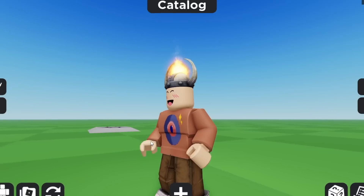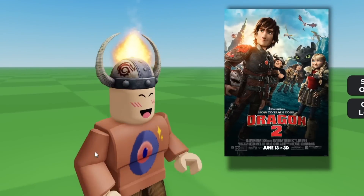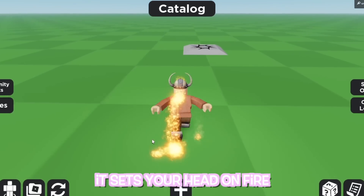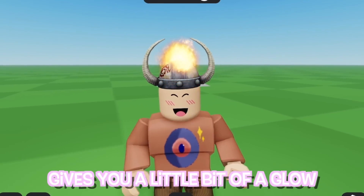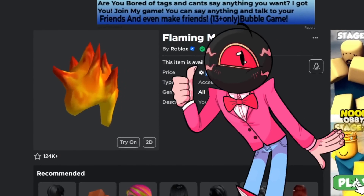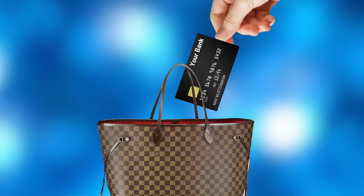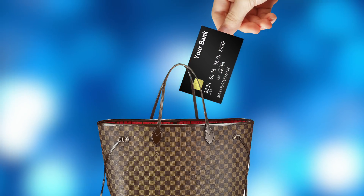The final hat is Hiccup's Helmet — a free accessory that was once obtainable from a How to Train Your Dragon sponsorship on Roblox. It sets your hat on fire, gives you a little bit of a glow, and looks cute. If you want a hat like this, worry not — the Flaming Mohawk is still on sale. Now that you know about all these glowing hats, go steal mommy's credit card and go on a spending spree. Have fun!